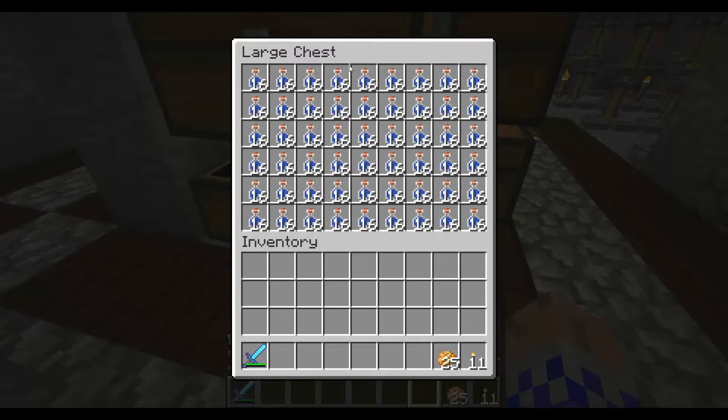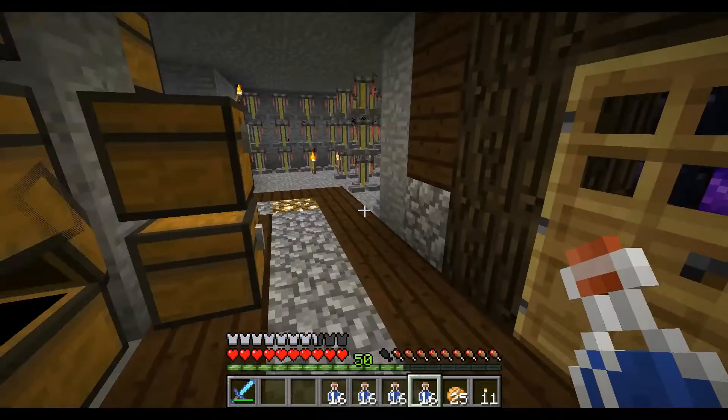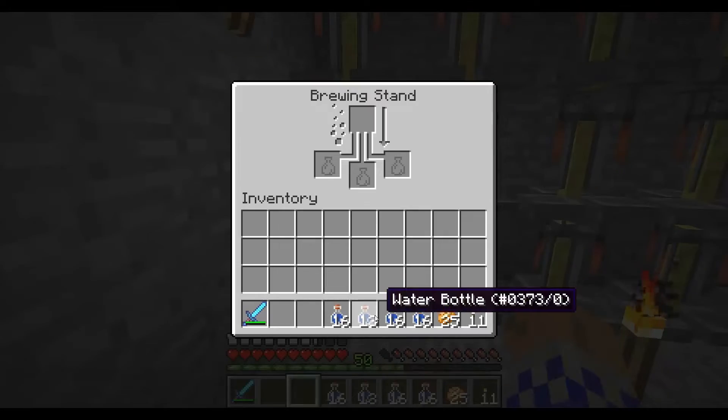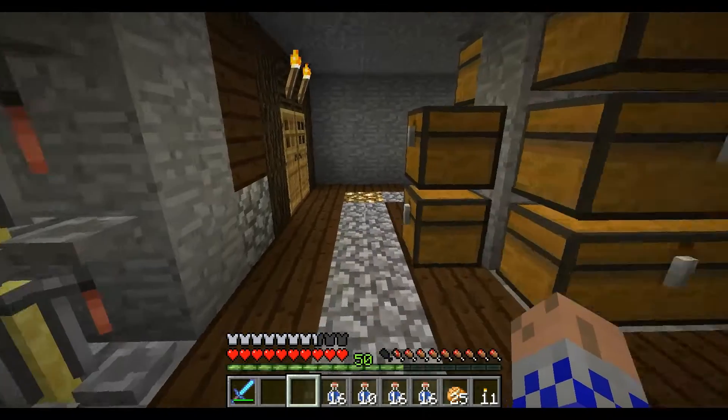So for a stack of those, you need 1, 2, 3, 4 of these. And what you're just going to do, you're just going to shift click into there. No, actually you're going to need 12.